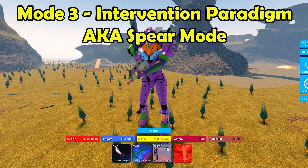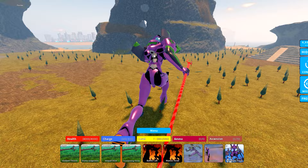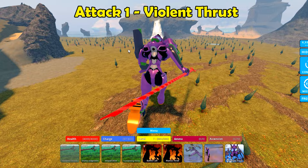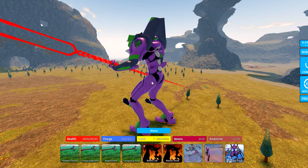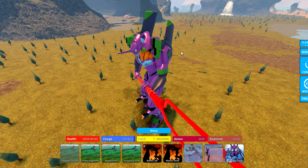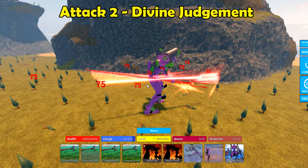Now we're going into mode three, Intervention Paradigm — I like to call it the spear mode because when you click on it you grab the spear out. We got four new attacks, very different from modes one and two. You got Violent Thrust, which drives it forward. The good thing about modes one and three is they don't require any ammo or ascension — just charge. Attack two is Divine Judgment, kind of like a spear combo.